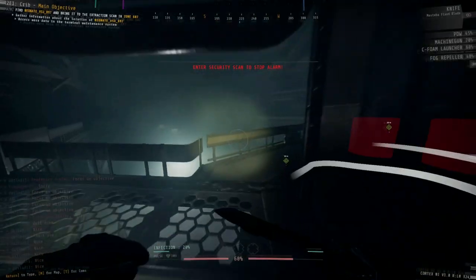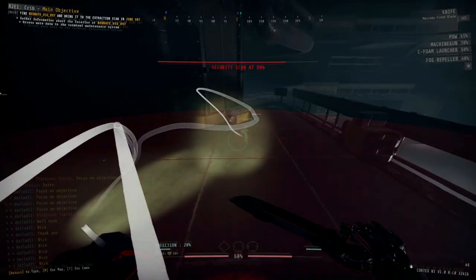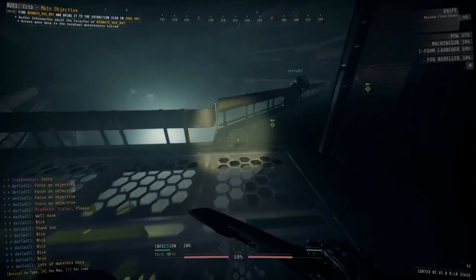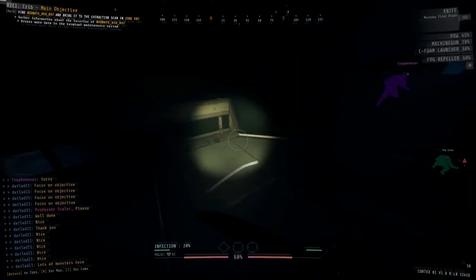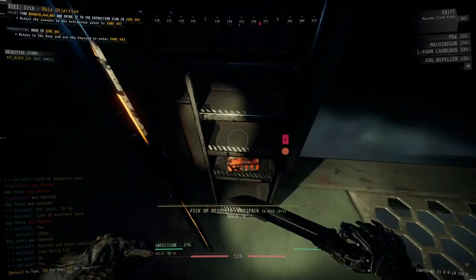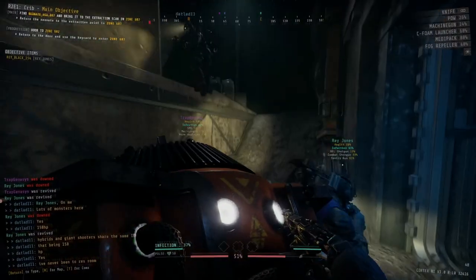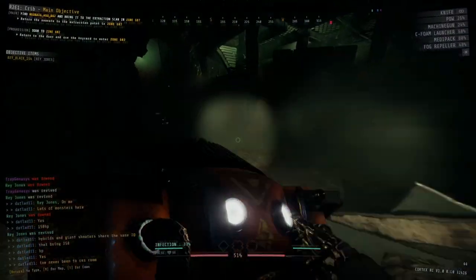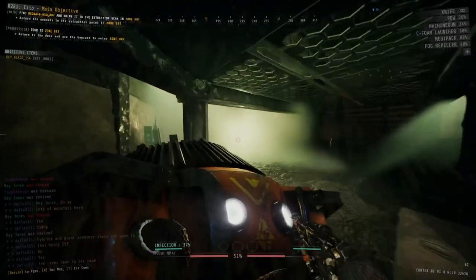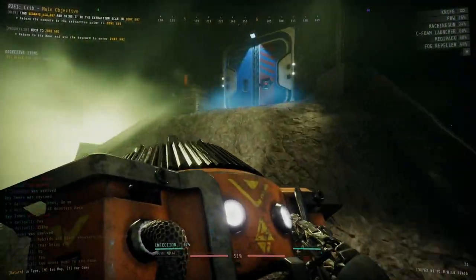Once you get the scans done and deal with the enemies, open up the security door and head into zone 604. In there you will only ever find the HSU neonate for the main objective, as well as a box or locker with a colored key card needed to unlock zone 602, which eventually leads to your extraction scan. Get the neonate, get that key card, go back out, grab the fog turbine, the power cell, and any resources left inside zone 603, then head back into zone 600. Use the terminal in the middle of the room to double-check all the zones you went through for any missed resources, especially zone 603 which has no terminal of its own.